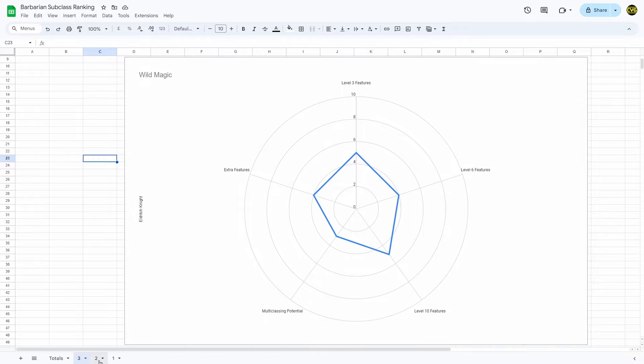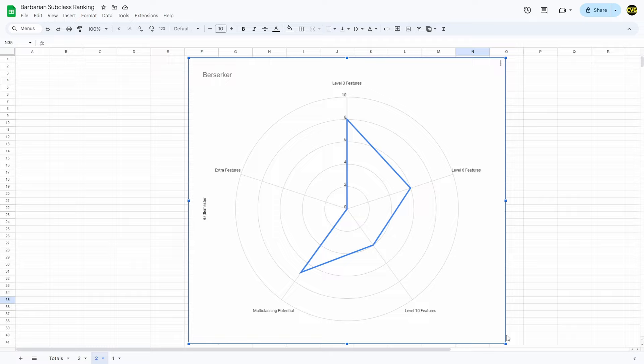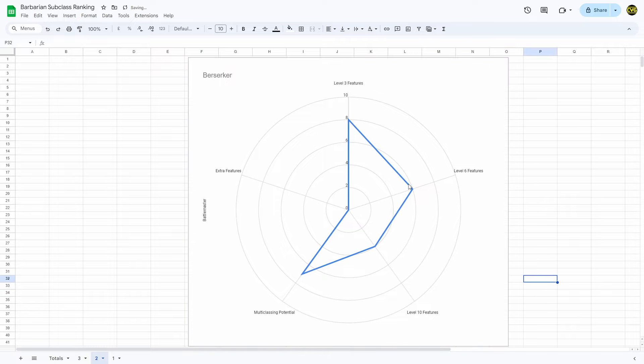And for me second place is Berserker. One thing that makes Berserker scores kind of significantly lower than the other subclasses is this is the only subclass that doesn't get something different outside of levels 3, 6, and 10 — it's really lacking any extra input from that. So we gave the level 3 feature an 8 out of 10, level 6 a 6 out of 10, level 10 a 4 out of 10, multiclassing potential a 7, and extra features a 0 because they don't get any.